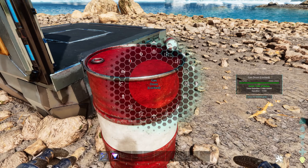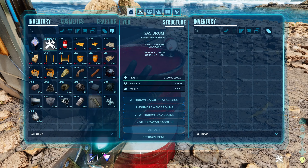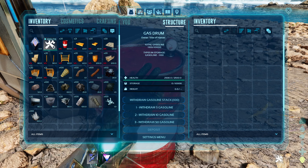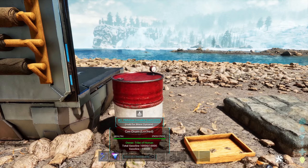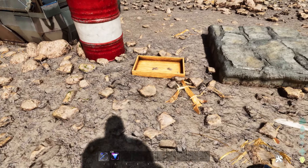The meter goes higher than before. Let's check how much capacity it has — 10,000 capacity for gasoline, which is a lot. Let's fill it up fully. The meter goes up to full and there is your gasoline drum.